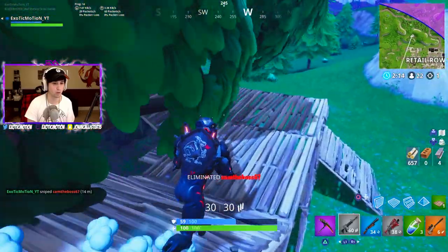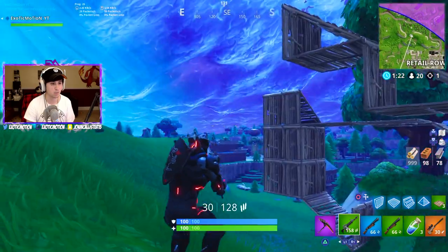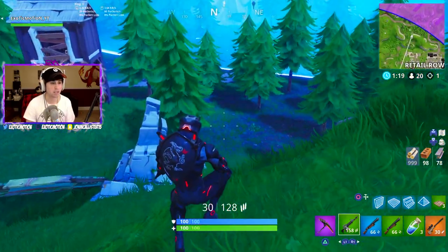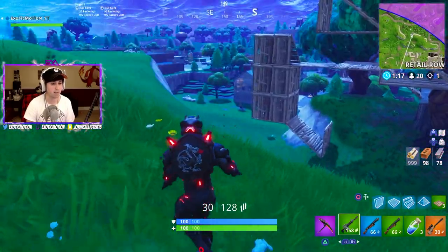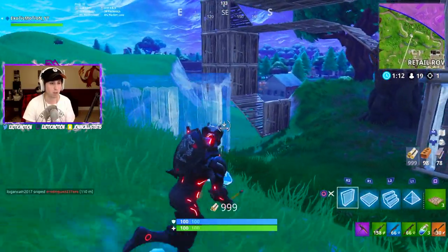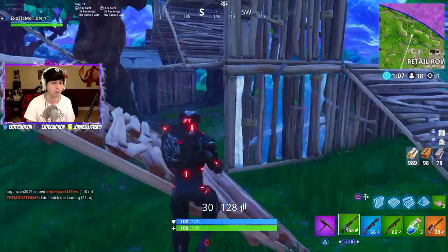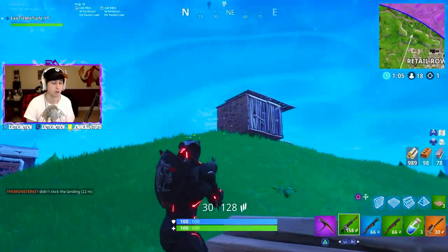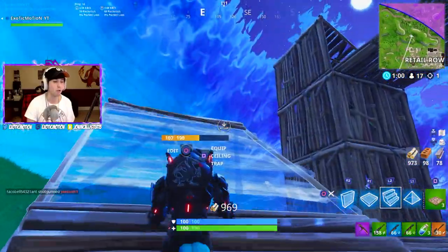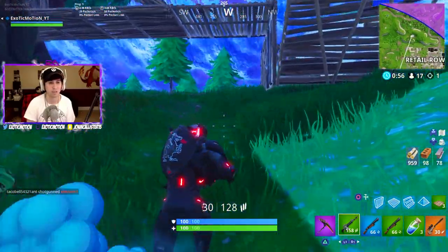Another technique — say this is someone's base and we're down here with no line of sight. What you can do is put up stairs to push up. But say you put up your stairs too late and can't get above the person. If they're above me, I can put up a floorboard right here and it distracts them for a split second.